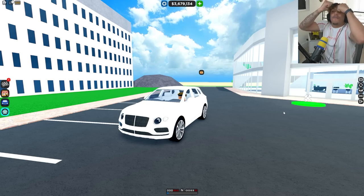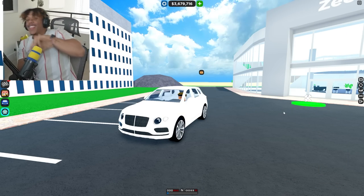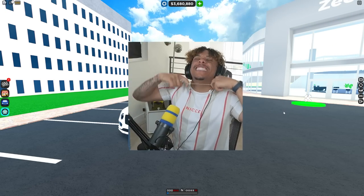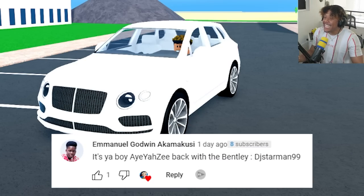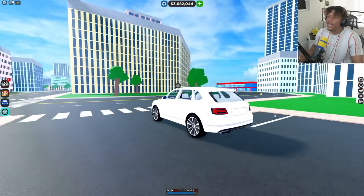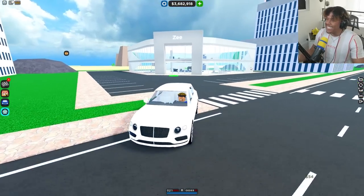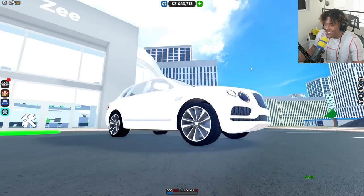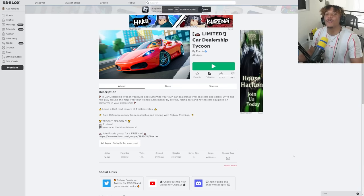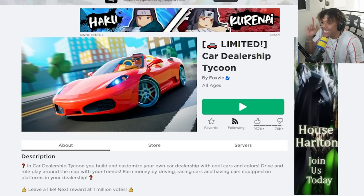What is up, OOFER GANG! It's your boy, A-Y-A-Z! Back with the Bentley! Look at your boy driving the Bentley — look at this all-white Bentley at my all-white dealership. It's so lit! Today in the world of Roblox, we are hopping back on Car Dealership Tycoon.